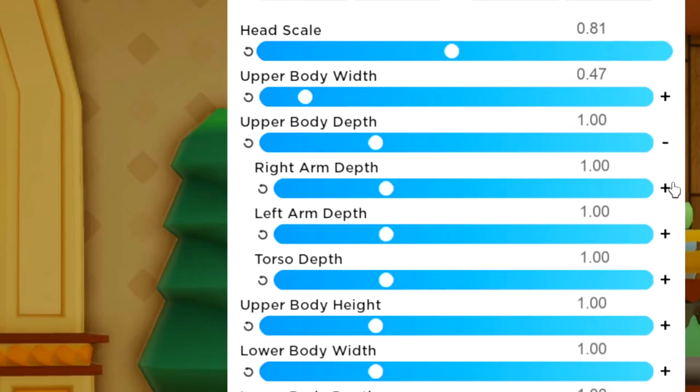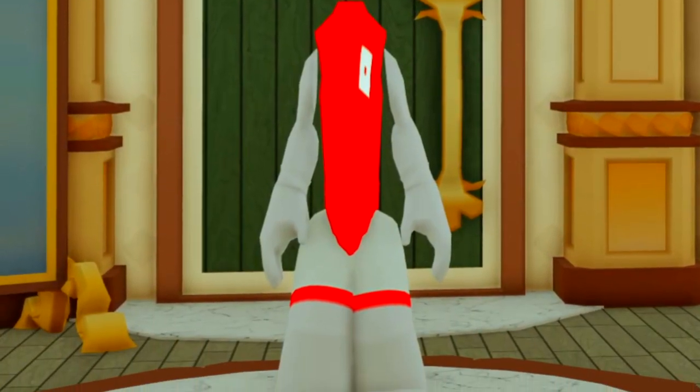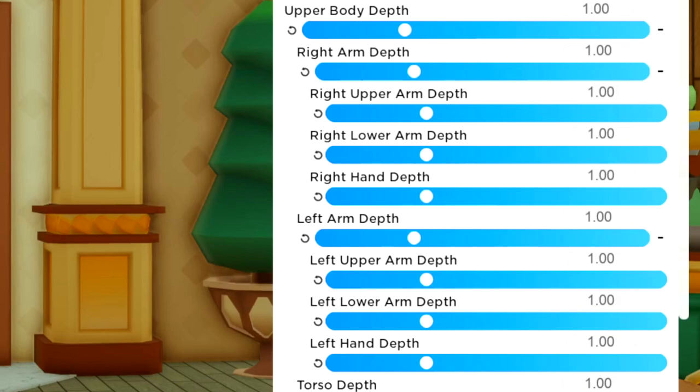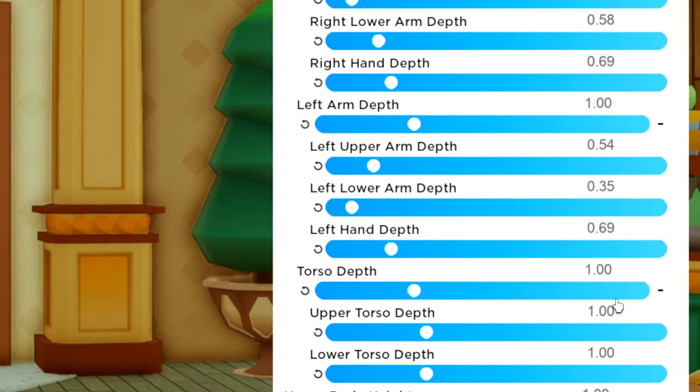Now expanding the upper body depth section and going through one at a time. Right arm depth: 0.54, then 0.35, then 0.58, ending on 0.69. Then scroll down to the torso section for this area - we want 0.33 and 0.34 just like that. Then replicate what we've got to the left side as well.